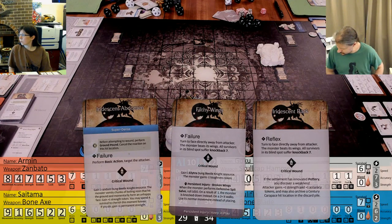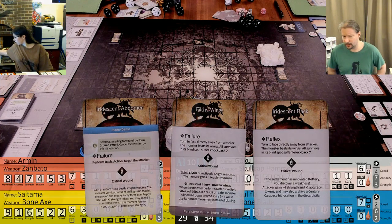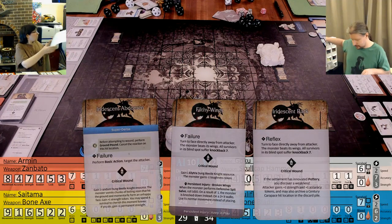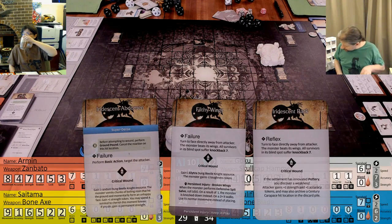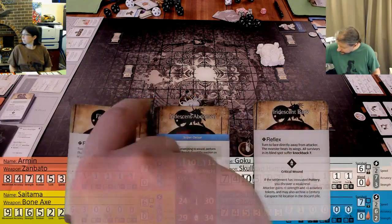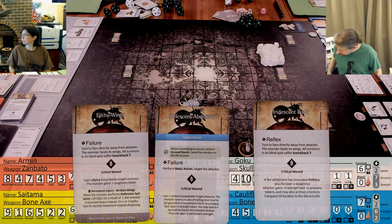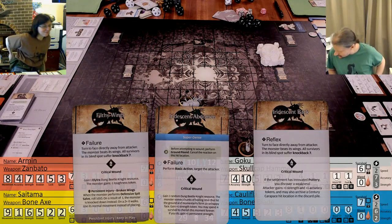He is not separated from his ball, so the first thing on Iridescent Abdomen does not happen. Cancel the reaction. If I failed, he would perform basic action targeting the attacker. The other failure has all survivors in blind spots suffer knockback seven. Do we have pottery? No, we don't - if we had pottery, we'd have gone after a level two stream ant. We'll have to get the barber surgeon.